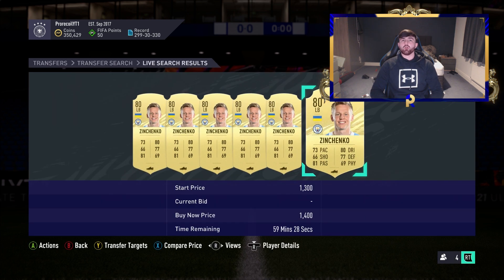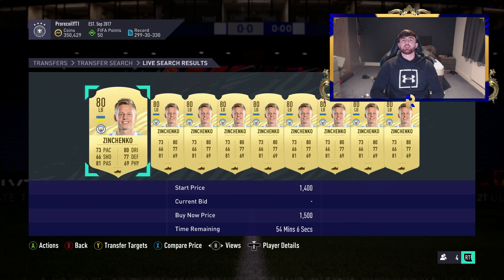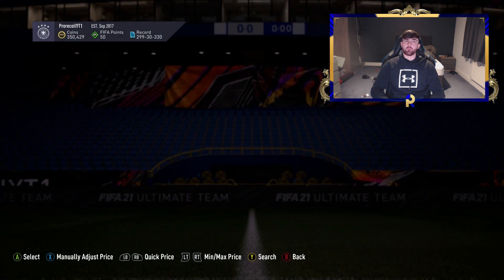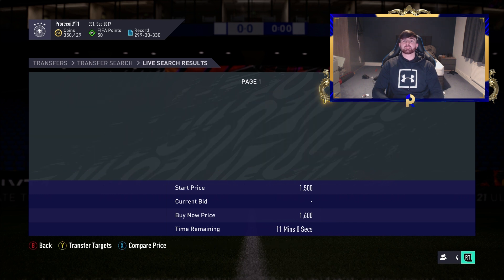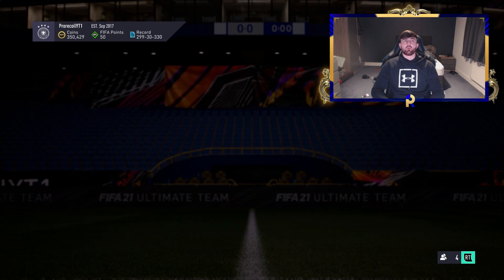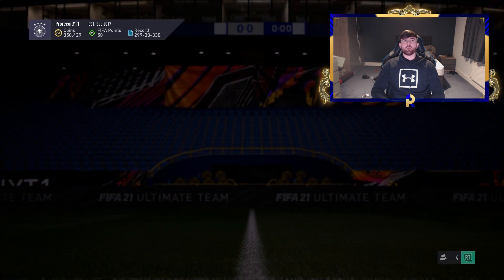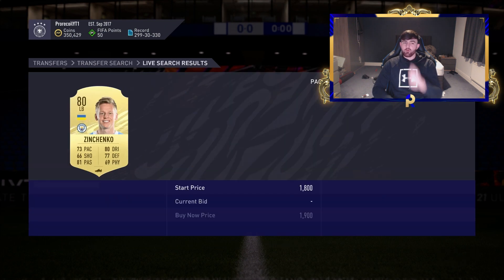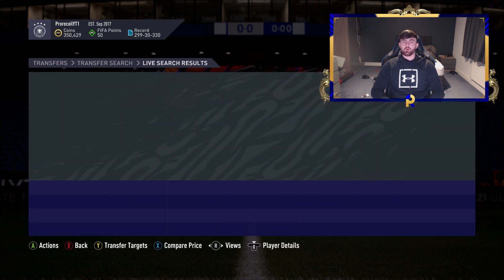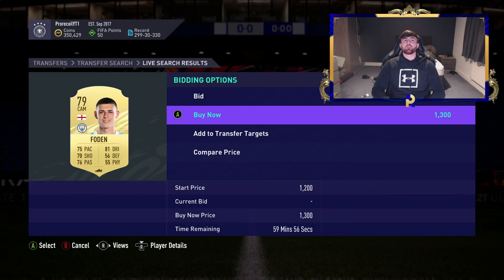Man City don't have any players cheaper than 1.1K because they are just a rich team in the prem. Zinchenko is at 1.4K — realistically more like 1.5 for a City player. You could arguably sell these guys at 1.6 quite comfortably. I want to pick them up at 1.3 and below because when there are so many at 1.4 on the market I just don't like picking them up.